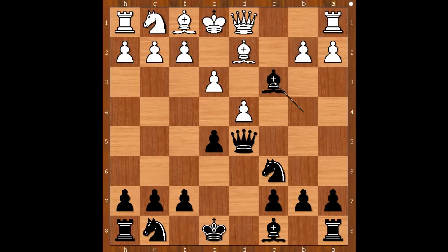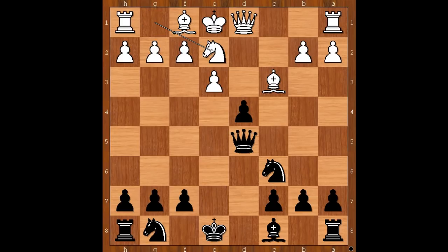Sometimes white plays b takes on c3; bishop takes on c3 in this game, then e takes on d4. It is white to move, and not every move is good for white. Ganta Jan Balon played the best move: knight to e2.